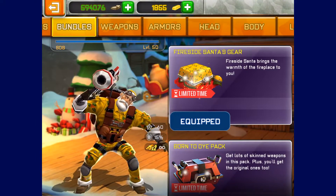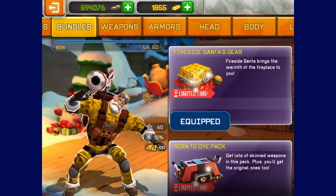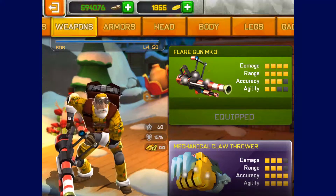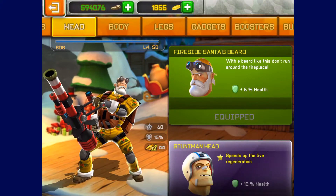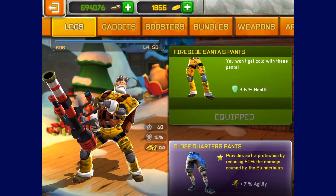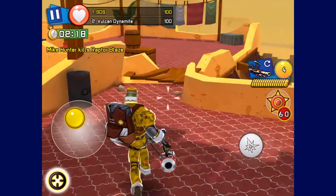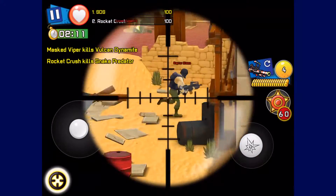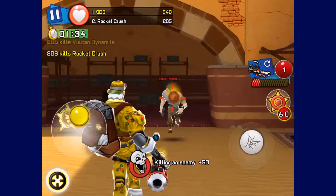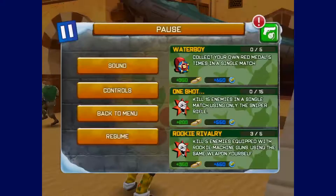The first bundle is the Fireside Santa's Gear, which is basically the santa outfit but now it's yellow and he's got a bigger flare gun. The weapon is the Flare Gun MK3 — basically just a flare gun with a useless scope and more ammo. The head gives you 5% more health, the body 5% more health, and the pants 5% more health. And of course it's a one-shot kill, just like the other flare guns.